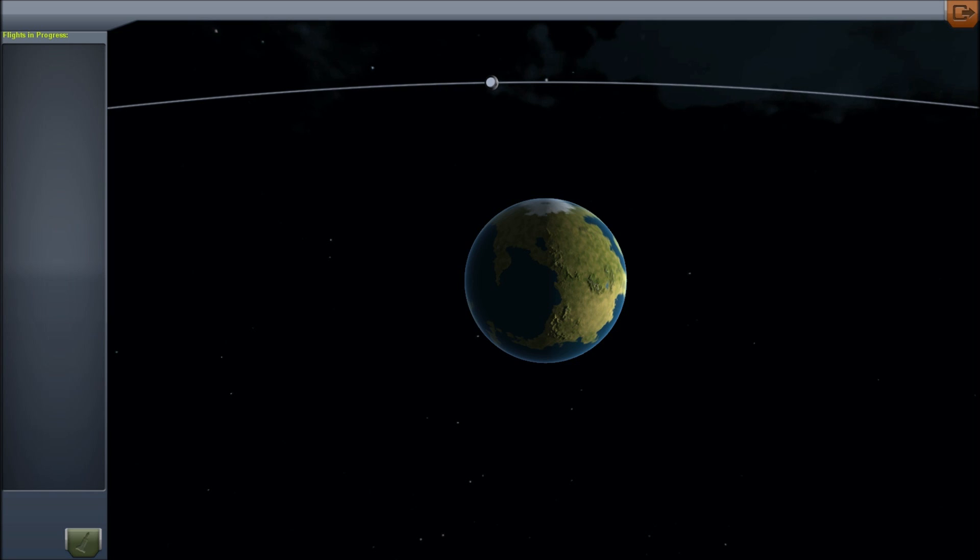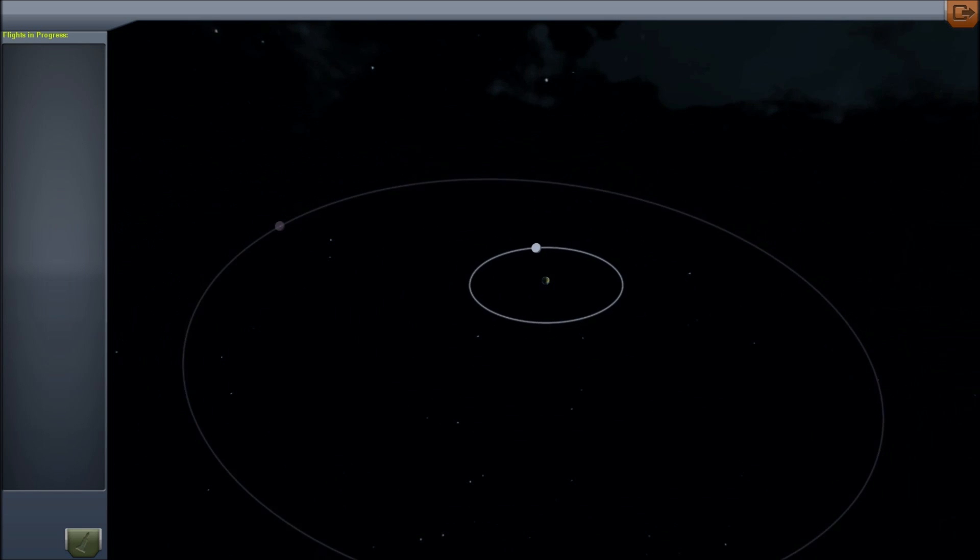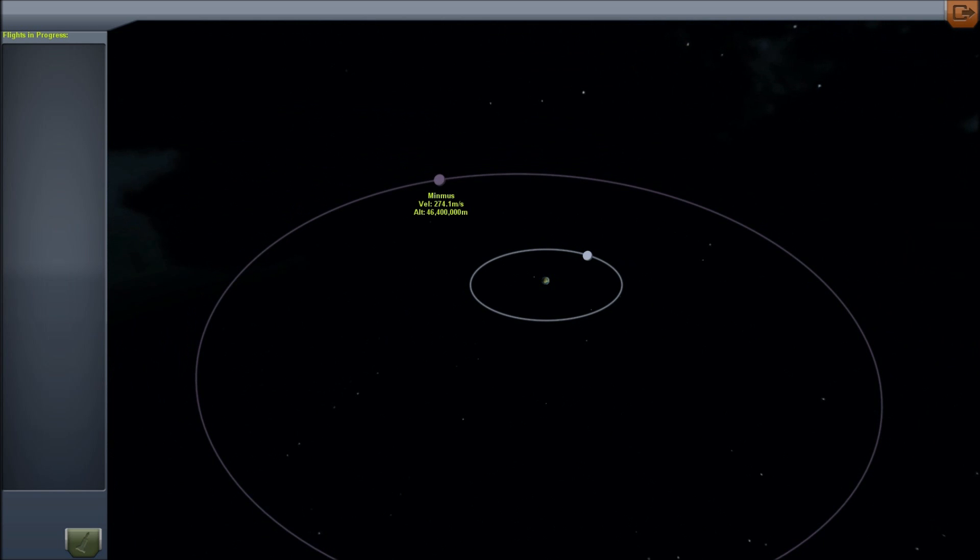They were a little late coming out with version 0.15, and so to say thanks for being patient and waiting, they gave us something new. This is a new moon called Minmus. It is tiny — so small that when you are on the moon looking at Minmus, it is exactly one pixel in size. You can't even see it from Kerbin.